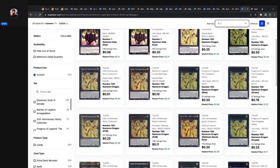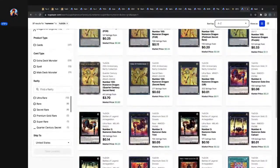Look at all the printings Number 100 Numeron Dragon has now. Out of Dragons of Legend Unleashed, the original print was a secret — at least a $10 card. Then it got four ultra rare reprints in Dragon's of Legend: The Complete Series. Then a secret rare reprint in Battles of Legend Crystal Revenge, another secret reprint, and then seven printings in the 25th Anniversary Rarity Collection including a Prismatic Ultimate Rare and a Prismatic Collector's Rare. The most undervalued version is the Platinum Secret at 118 listings, as low as 20 cents, market price 39 cents — criminally undervalued.